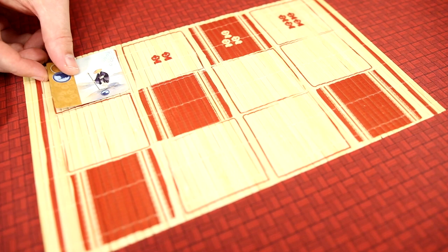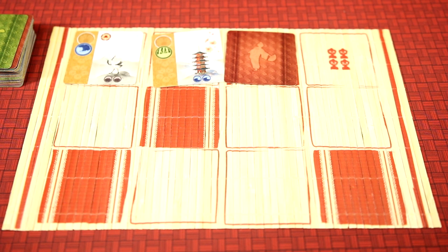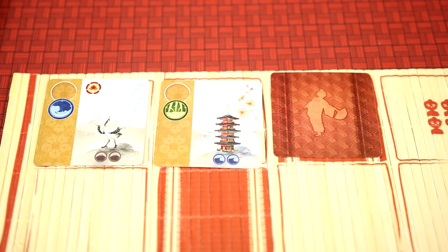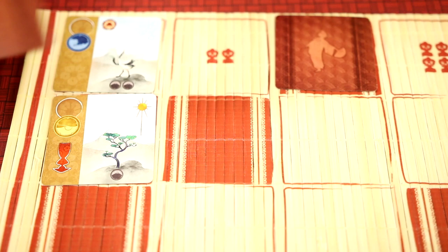At the start of the round, the first player will begin to populate the school board, placing cards out into the first row up to the number of players. If the space the card is being placed on is red, that card goes face down. Starting with the first player, players will have to decide if they will broaden their knowledge and pass, or put what they've learned into practice and take a column of cards — keep in mind this is a column, not a row, so the player would only get one card.